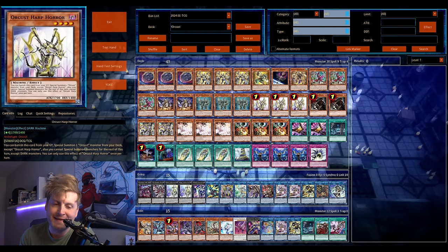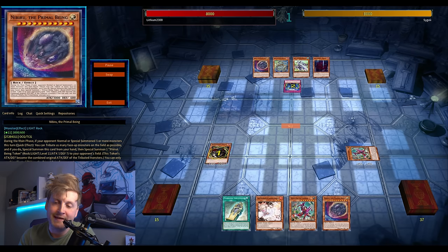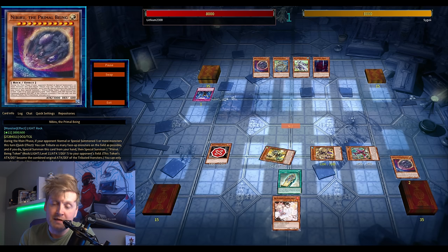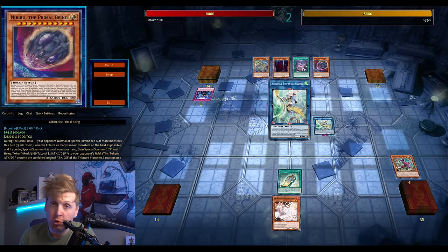Fenrir is again fantastic, especially going second against something like Fire Kings — they have their full board set up, you drop Fenrir and that puts them in a tough position, forces out one of their interruptions. Or maybe they'd rather go first against Swordsoul, get Impermed on Armageddonite. The big weakness I still feel is there with Orcust is if the normal summon is Impermed or negated — like Armageddonite or Girsu — your plays might stop.